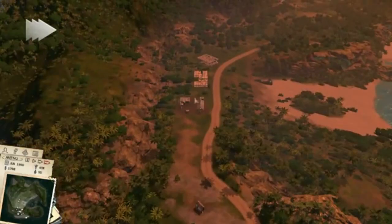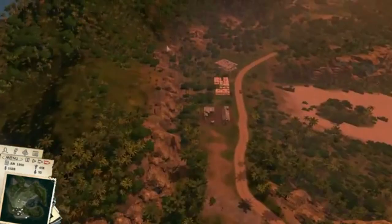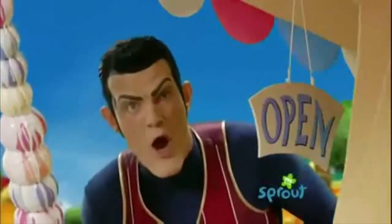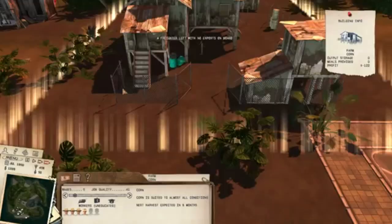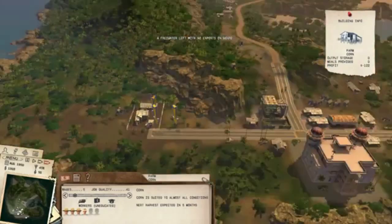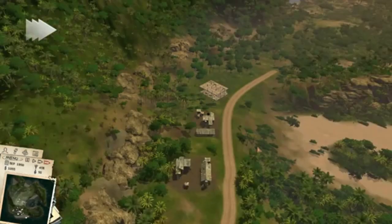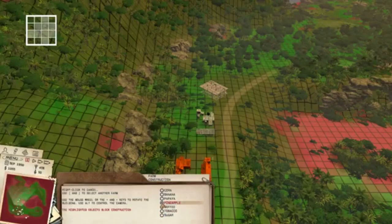Tropico 3 is a strategy city builder set in the tropics. You can manage the island as you see fit, but you'll need to deal with rebels if your people don't like the direction things are headed. You'll also have the USA and Russia to contend with, as they both periodically move in and try to install their own dictatorship. You can become an industrial powerhouse producing oil and cigars, or be the titan of tourism and lure outsiders in with good times and nice hotels. Balancing between pleasing the religious people and the military is a challenge, but if you can rise to meet it, you will thrive as El Presidente.